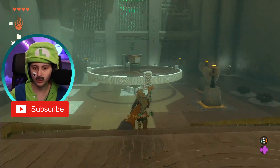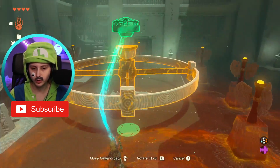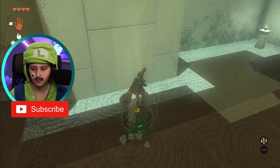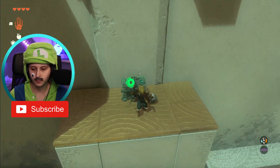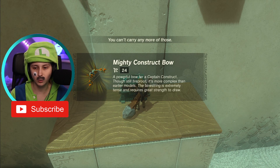Wind power — there is a chest up there. We have a fan, okay cool. We're just gonna grab this fan, put it down here, hit it. There's a chest — whatever is in here — a bow, okay cool.